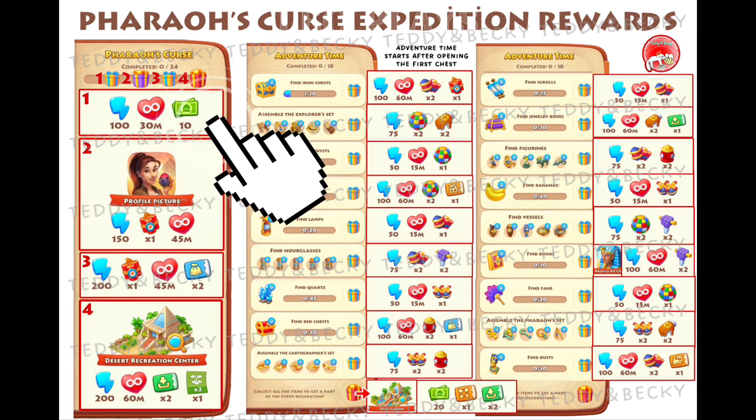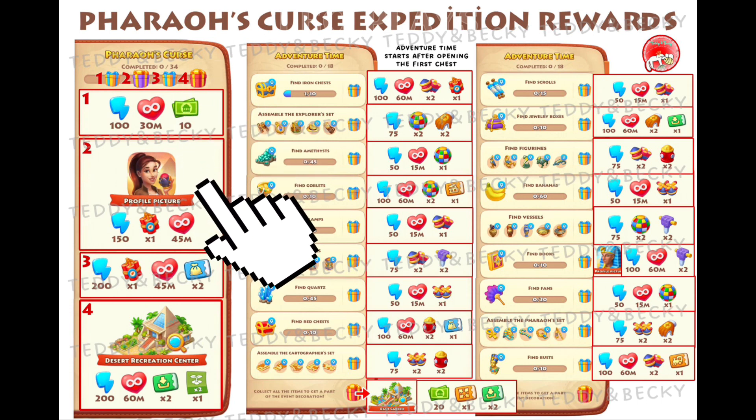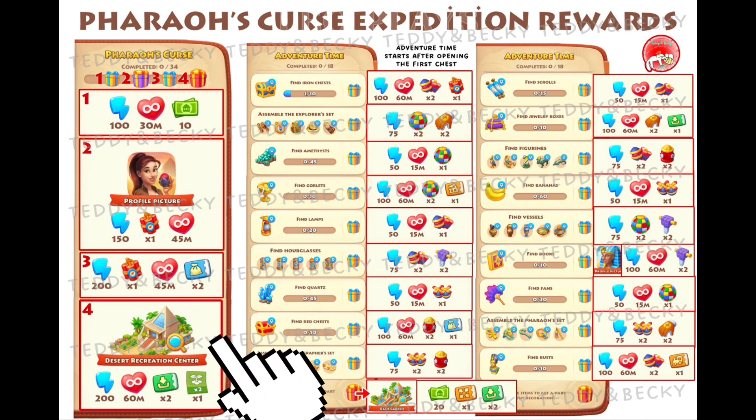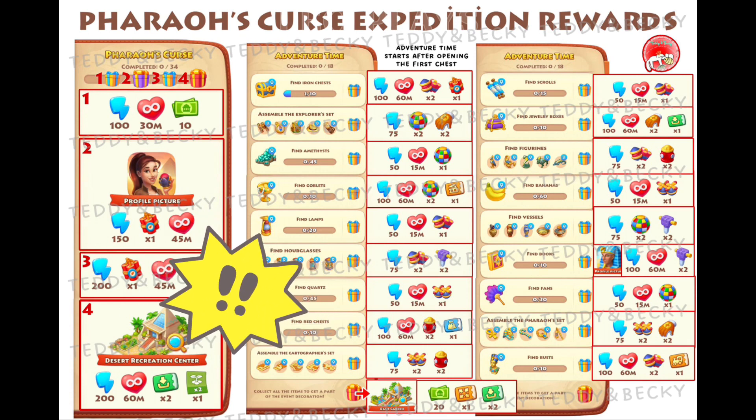The first reward will give you a boost. The second reward gives you a new profile picture. The third is another boost. And the final reward is the upgradeable decoration — this is the first stage of the decoration.